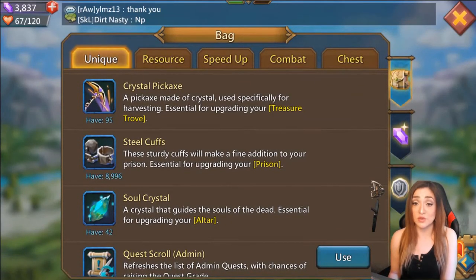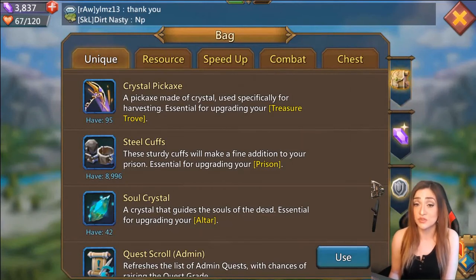In order to upgrade your altar, it requires soul crystals. Whereas steel cups are used for the prison, soul crystals are used for the altar. These can be quite expensive — about 15 to 20 gems apiece, so they are pricey.